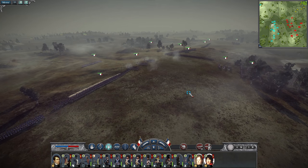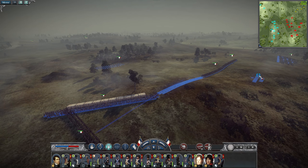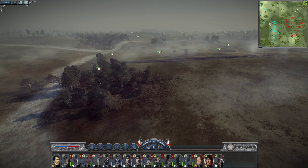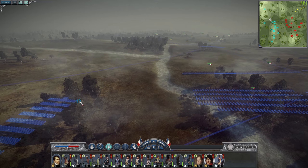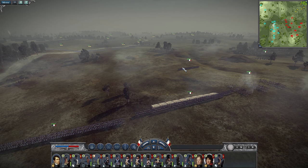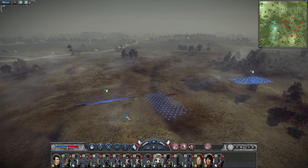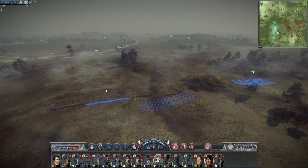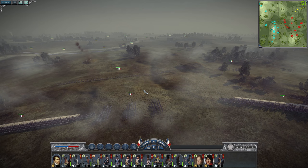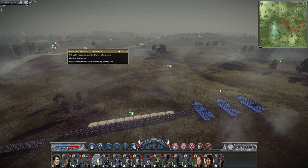We've got two generals turning up - Marshal Ney will be on the right, Murat on the left. We've got another heavy cavalry unit that can amass here. I can have the light infantry behind the spikes to protect them, but also to lure the enemy to come to them. I want to shoot that cavalry up there on that hill.